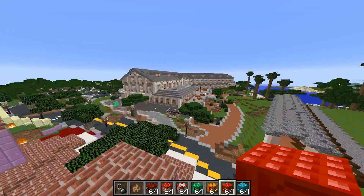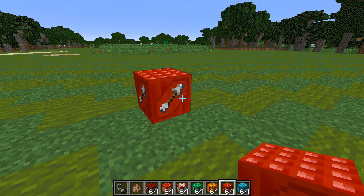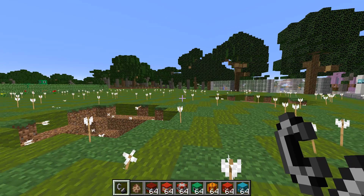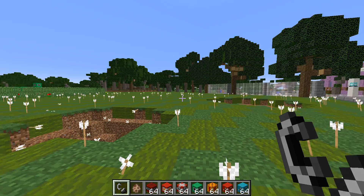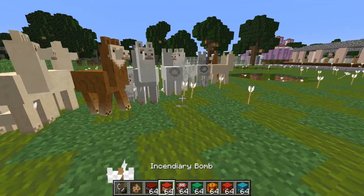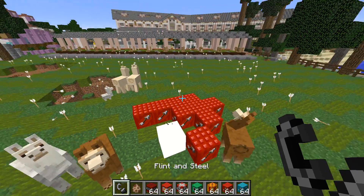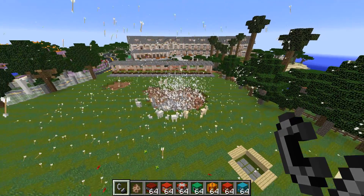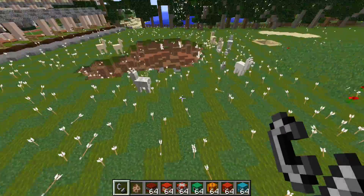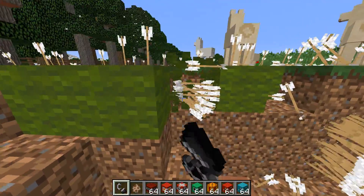Next we have the arrow one — I feel like this spot is the best place to show it off. Let's place one down and show you what this one does. Boom — loads of arrows! Did I get hit? No, I'm okay. The llamas are just being picked on in this mod — I'm so sorry. Let's spawn a load of llamas and then set off a load of arrows. Look at the amount of arrows here — that's insane!